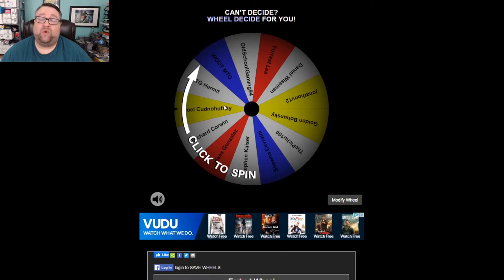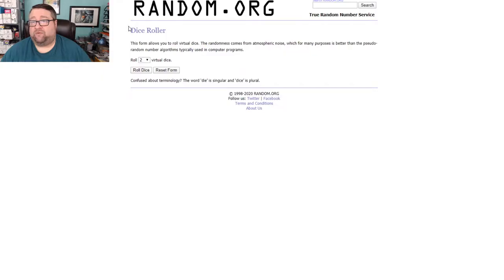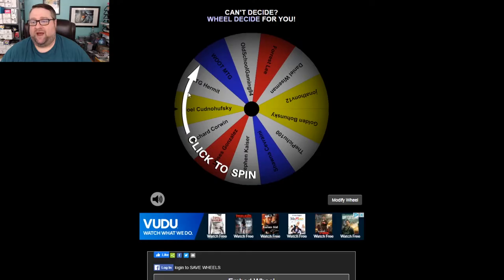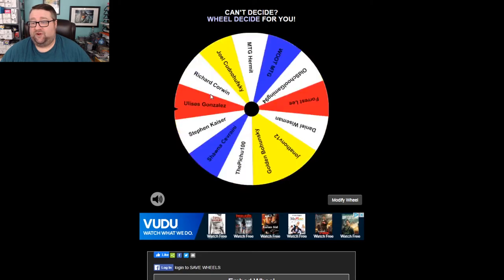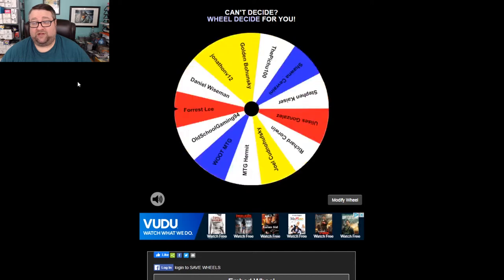All right, let's get to the giveaway. We've got everyone's names in Wheel Decide — one of my favorite sites. The only way to get into this competition is to comment on our videos and be subscribed to actually win the prize. Everyone who commented on either last week's video or the week prior has been put into the list. We'll run over to random.org, roll two six-sided dice — we got nine — so we're going to click the wheel nine times. Good luck to everybody!